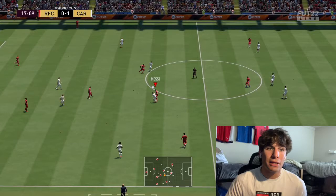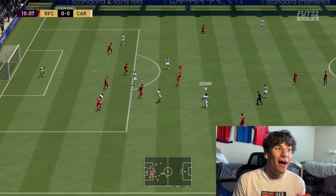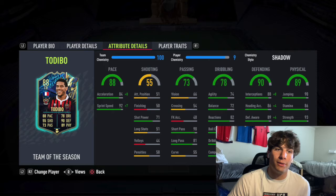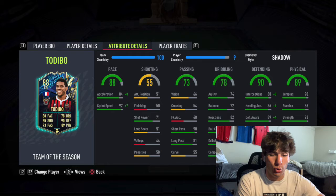Dribbling-wise he felt pretty smooth on the ball, didn't feel super clunky for a guy that's 6'3". He felt like he was 6'3" — it wasn't one of those cards where he's super tall and feels like an absolute silky boy. This card was definitely good, able to move very well, very responsive. 82 reactions, good enough; ball control 83; dribbling 75. Composure at 88 is definitely an underrated stat — I think it's very necessary to have a center back with good composure.